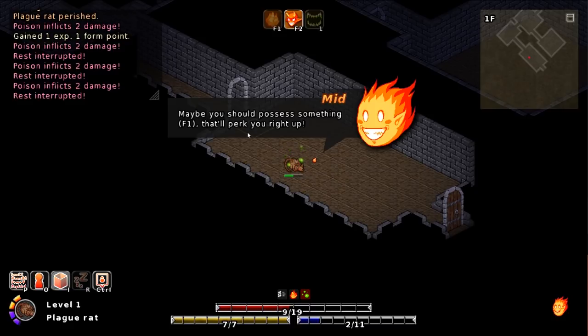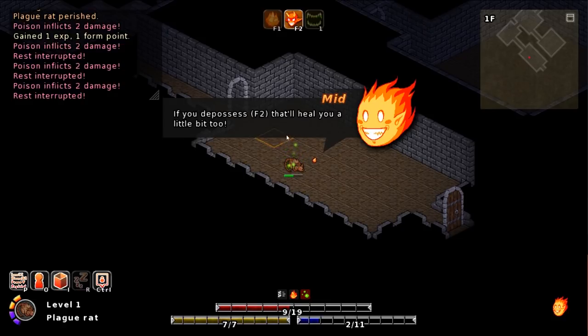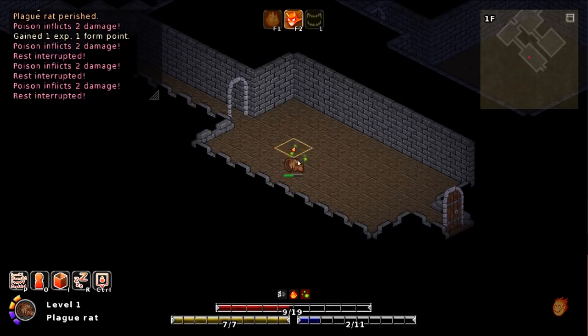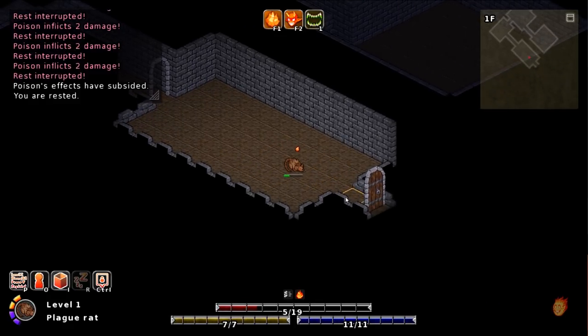Hey boss, you're not looking too hot. Maybe you should possess something — F1 — that'll perk you right up. Remember, possessing takes mana and we have to rest or pass to get mana back. If you do possess — F2 — that'll heal you a bit, too. Two turns remaining. Okay, so we don't heal, but I'm back up to full mana.